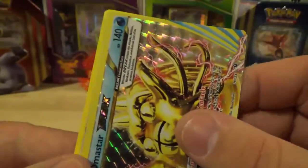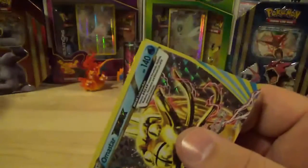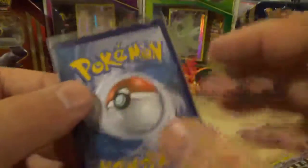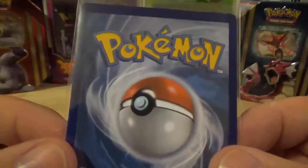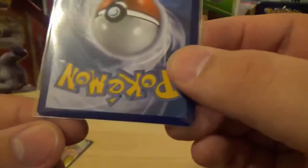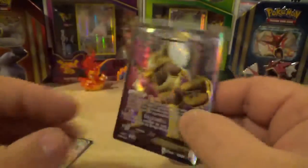Our last rare of this three-pack opening is a Grumpig non-holo rare, but that's okay — because not only did we get the Sharpedo BREAK, which I completely forgot was a BREAK in this set, we got the Alakazam EX full art! Take a look at the back of the card — yeah, there's a bit of whitening over there in the top corner as well, but overall not too bad, not too shabby if I do say so!